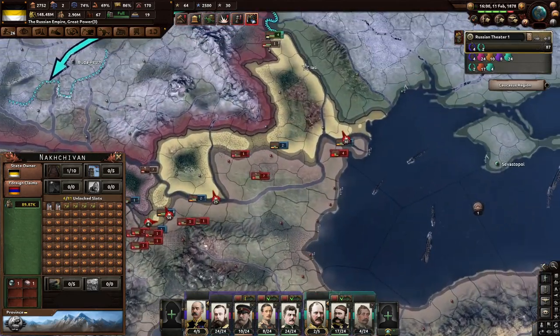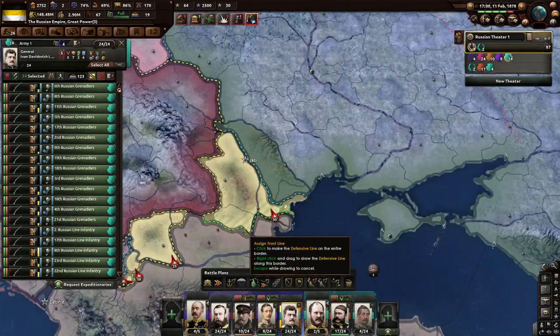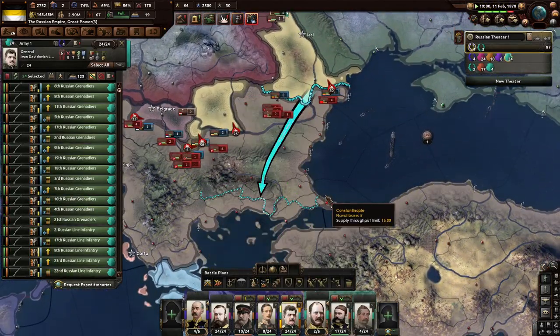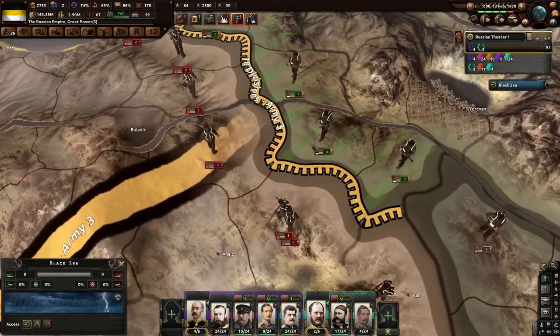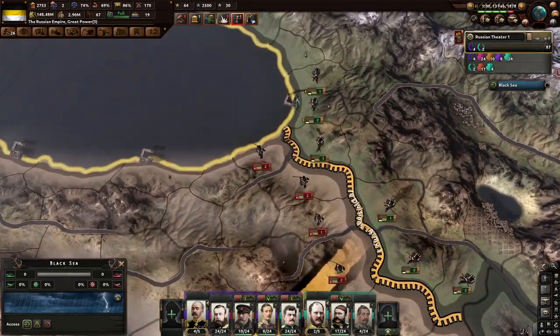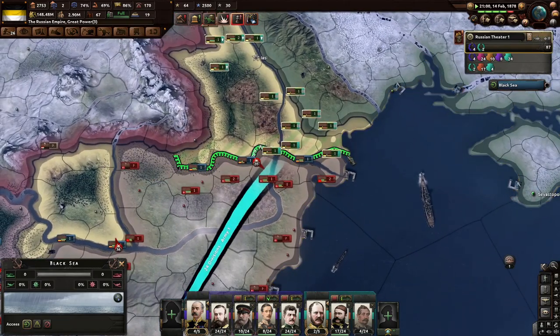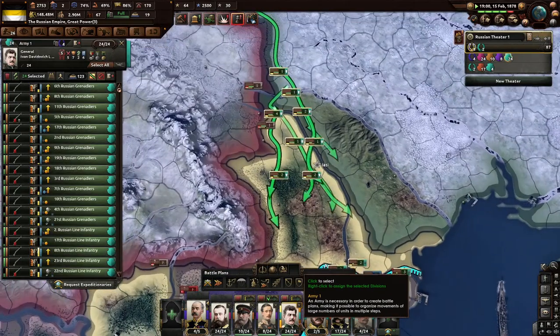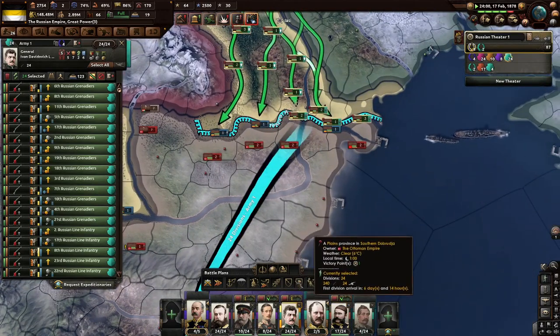They're really taking these guys out very quickly over here. Okay, if that's the case I'm pulling these guys down and we're going to go steamrolling into the Ottomans that way. I was focusing so much on one side. There's really no good place to attack — supply is such an issue. Helping out the Romanians is going to be the most key issue here. The Serbs are going to capitulate too — oh yeah, they're definitely going to capitulate. Three, two, one, go.